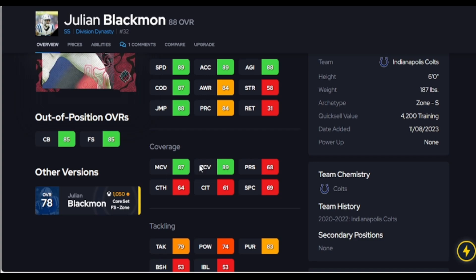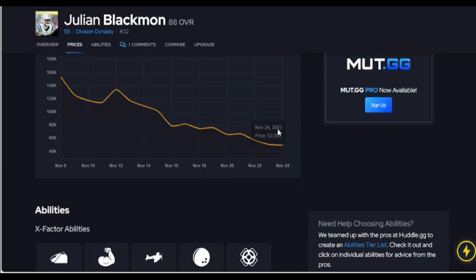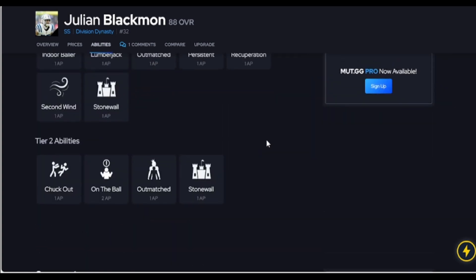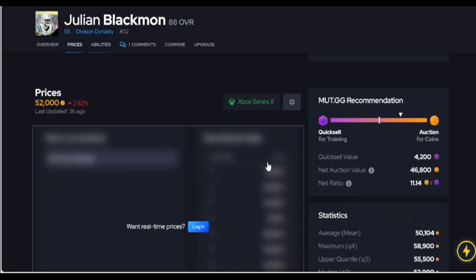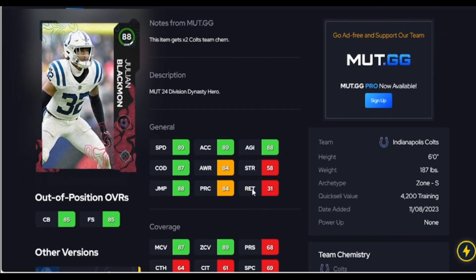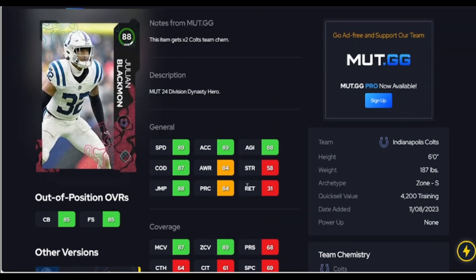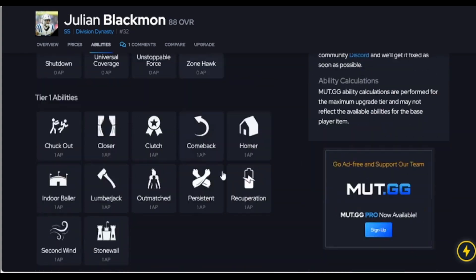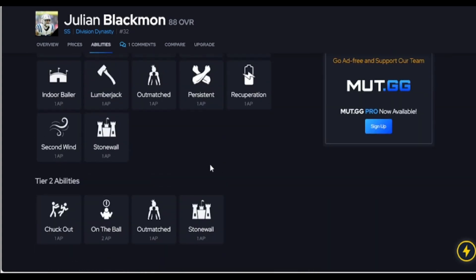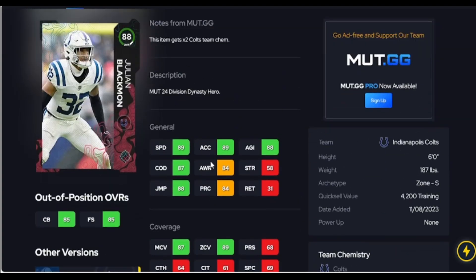Up next is Julian — 89 speed, six foot. You can give him 90 zone or 90 man, whichever way you want to go depending on how you run your defense. He does not get pick artist, which is why he's cheaper than other cards, but for his speed and thresholds he's a good value. He'll be fine in space, but he does not get KOs or pick artist, so keep that in mind if you're looking for a budget safety.